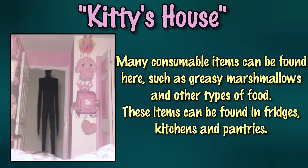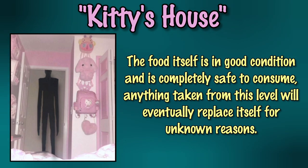Many consumable items can be found here, such as greasy marshmallows and other types of food. These items are located within kitchens, fridges, and pantries. The food itself is in good condition and completely safe to consume. Anything taken from this level will eventually replace itself for unknown reasons.